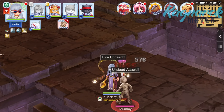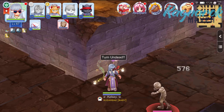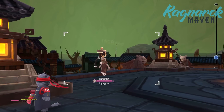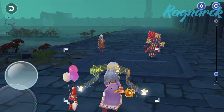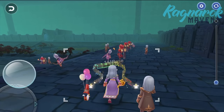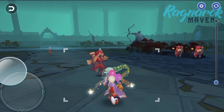Now that we're all set, let's head out and grind. As mentioned earlier, your targets should be undead such as the mummies in the pyramid or the Munax or Bonguns in the Payan Cave. You can check if a monster is undead by taking a photo of it, then checking the monster attributes in the adventure book — it should show under race if the monster is undead. Just note that if you're going for a higher level undead monster, the level difference should not be more than 10, as experience will get lower beyond that regardless of the monster's level.